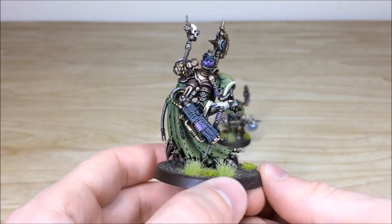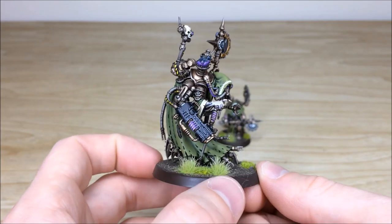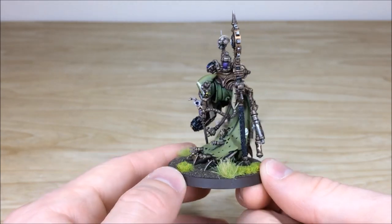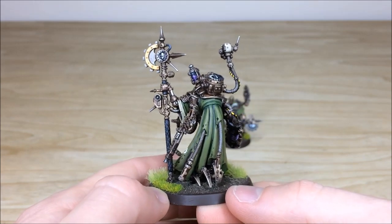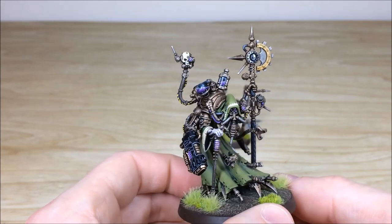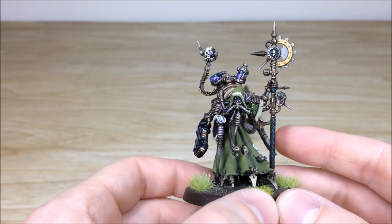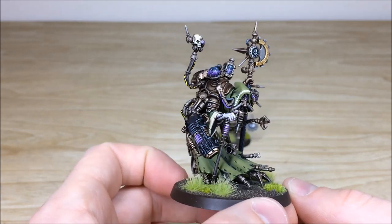We've got two different weapon options for this guy - the client hasn't let us know exactly which one he wants, so we've just done both of them. There's a bit of blue tack just to hold it on for now. As you can see, all the copper work is fully highlighted and picked out, all the little cogs and symbols fully marked out. He's got a lovely servo skull there with purple lenses, all the Mechanicus cogs lovely and defined, and chevron cables all over the place as well.